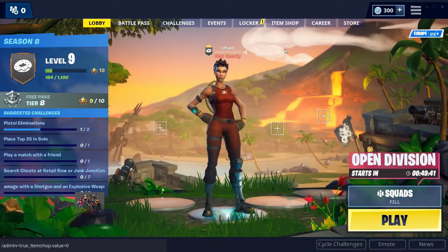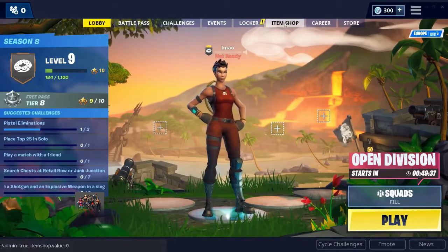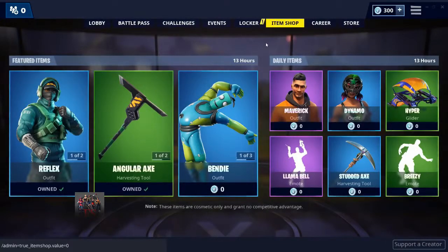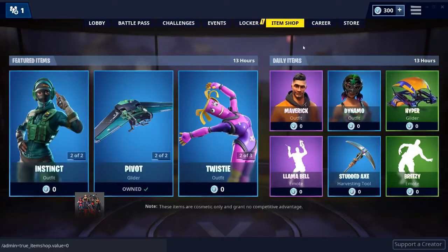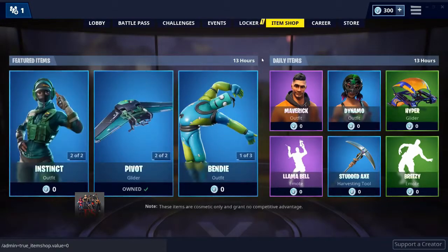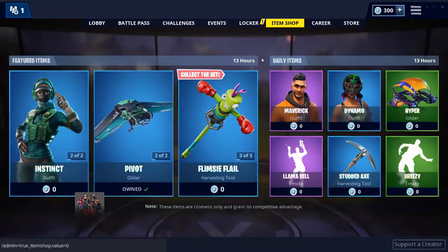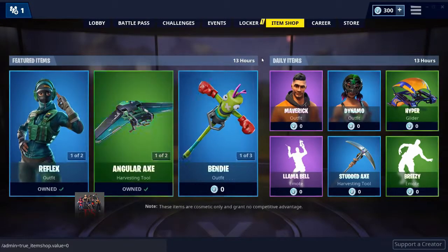Once it refreshes, press Item Shop and it should say zero V-Bucks on every skin except the ones you already own. As you can see, all of these skins say zero V-Bucks — except the Reflex skin and the Axon Glider because I own them. This is a pretty cool glitch. Once you've done all of this you can go ahead and buy one skin — I'm not going to do it because this is my main account and I don't want to risk getting banned.